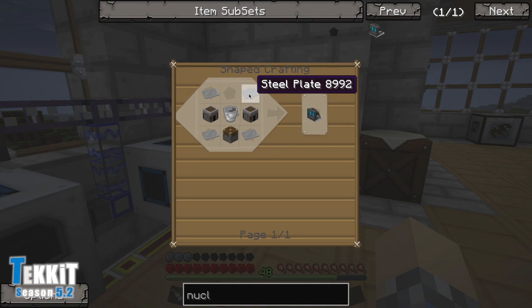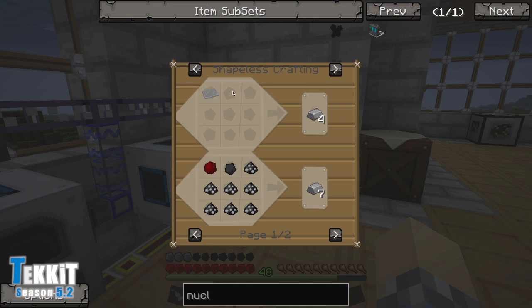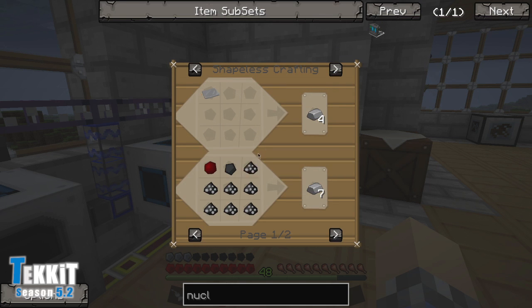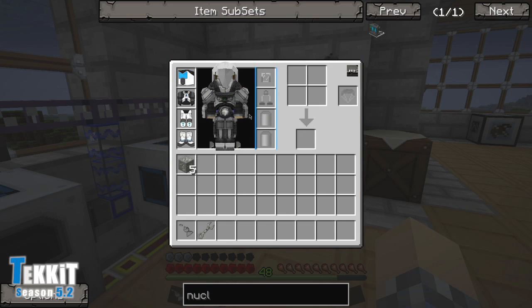Steel plates are new to me — I've never used atomic science before, so I was fiddling around with it beforehand. If you go into the steel plates recipe it just shows you steel, and clicking on steel just runs you around. What you actually gotta do is look for steel dust. The key is to take your iron and surround it with coal, because in every video game, all you do to make steel is get some iron and some coal. If you've ever played RuneScape, this is how you do it.